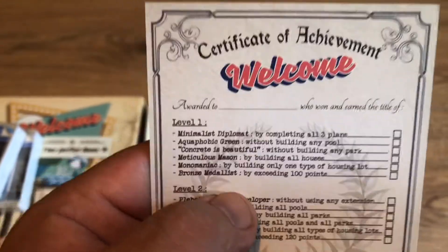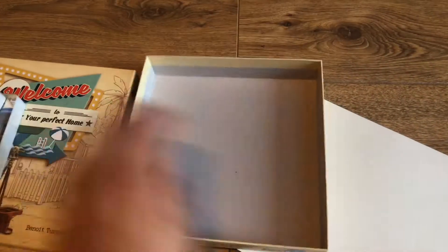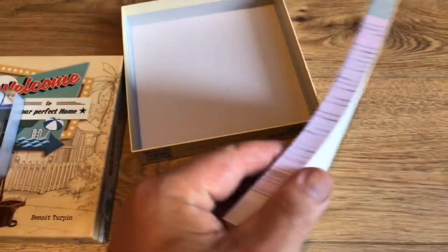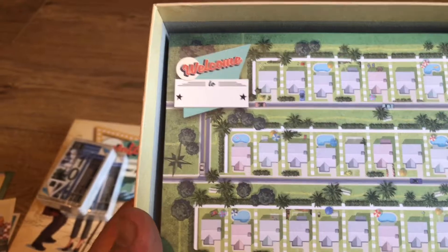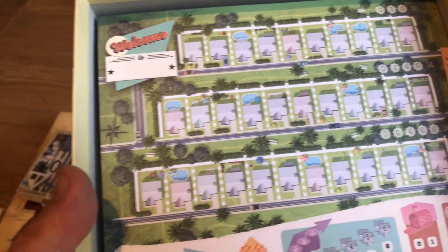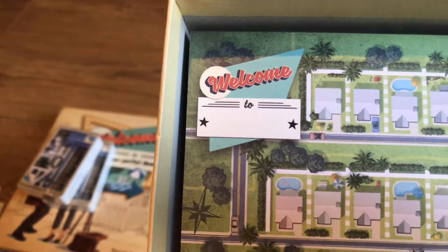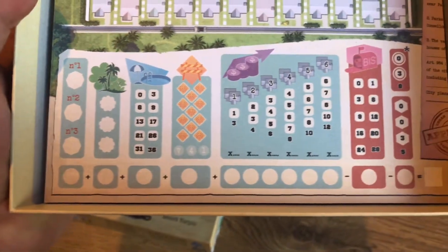Oh, what's this - more cardboard? It looks like an achievement thing, that's pretty cool. I wonder if this is kind of a solo play element. And then last but not least, which is actually also a box with a big thick pad - for score charts. You can see lots of houses, all old American-style road houses, and it looks like you could name your little ville if you wanted to. These are probably bonuses that can be struck off as you play the game.